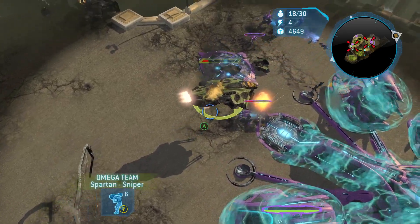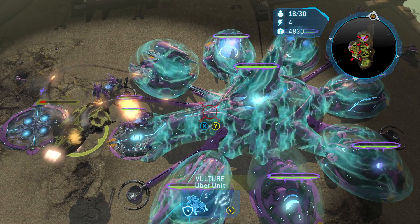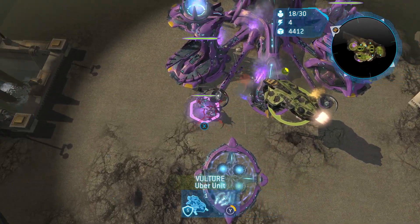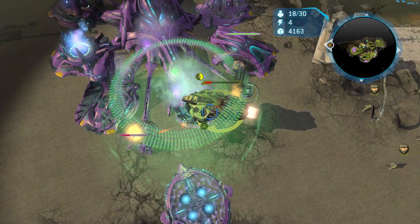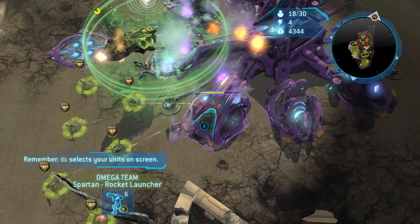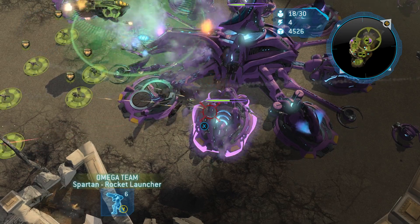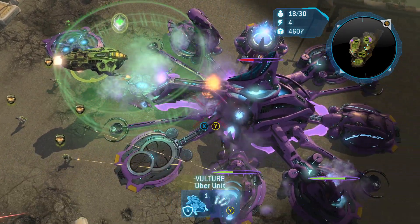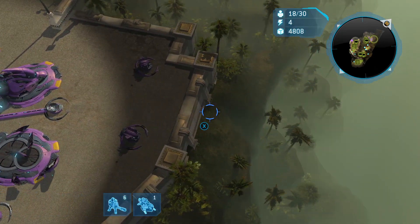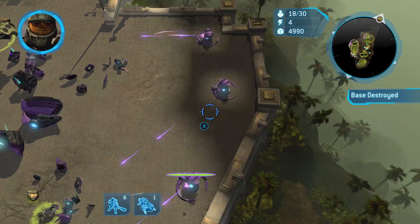Enemy engagement. Let's just have them run up and attack this thing. We'll clean up this mess. Unleashing hell. That should have been everything. This is Omega-T. The center is clear. We're gone.